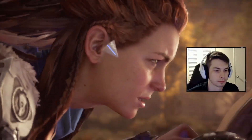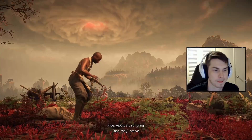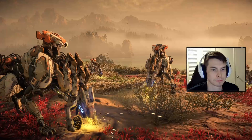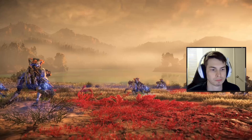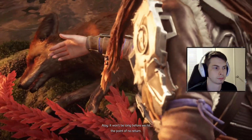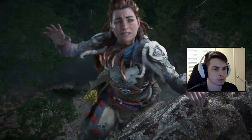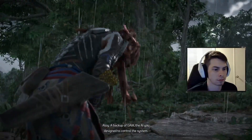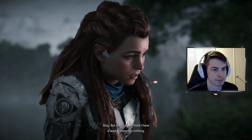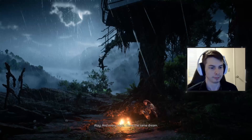In the opening cutscene, Aloy speaks to Elizabeth: 'I'm running out of time, Elizabeth. The land is dying. People are suffering — soon they'll starve. All because of a terraforming system that's spiraling out of control. And only I can fix it. Only I have your genetic code. It won't be long before we hit the point of no return — and then extinction. I've been searching for months for what I need: a backup of GAIA, the AI designed to control the system.'